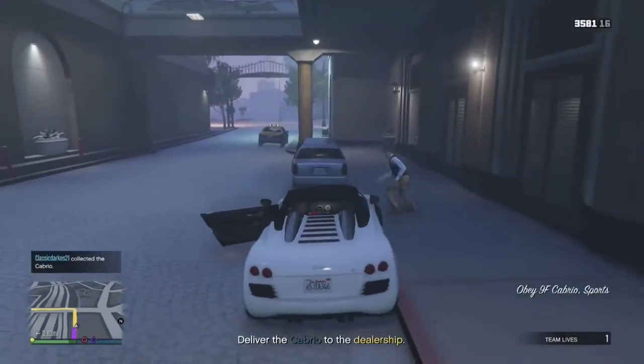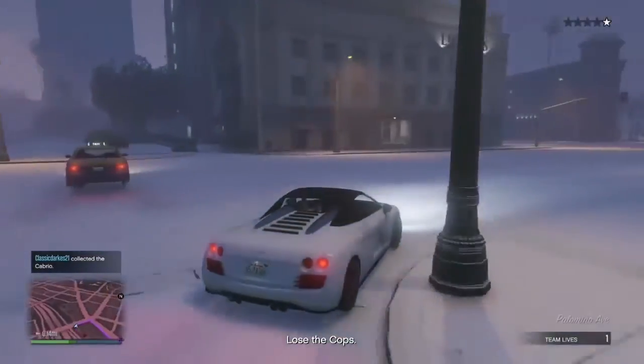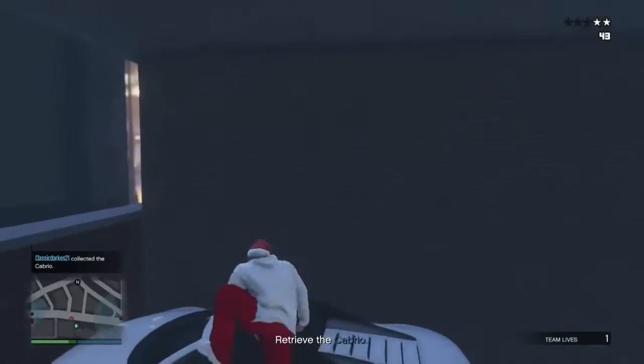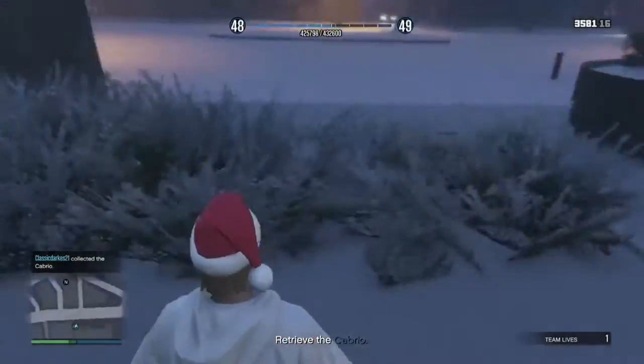Get the car and drive to the location I just marked on the map. Keep driving until you get there. Once you arrive, go to the location in the corner and jump on top of your car, then jump and you should get through this wall — it's a glitch.